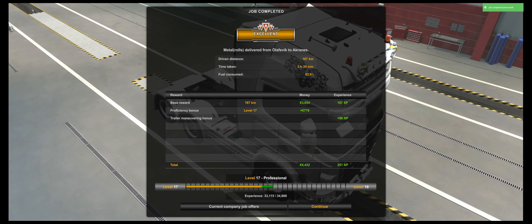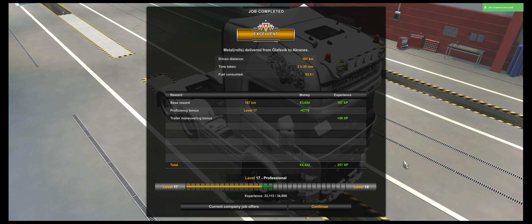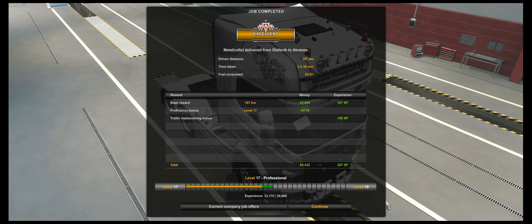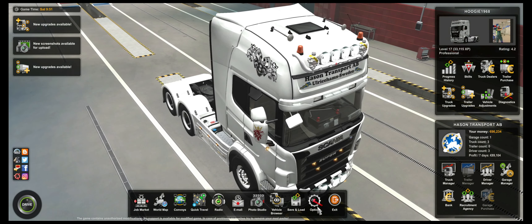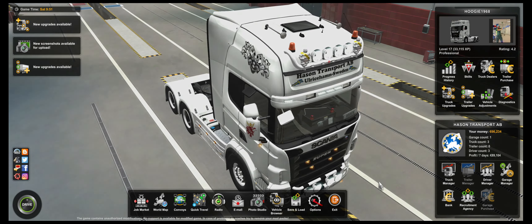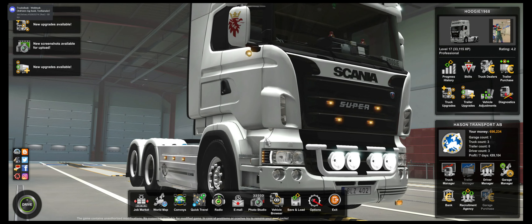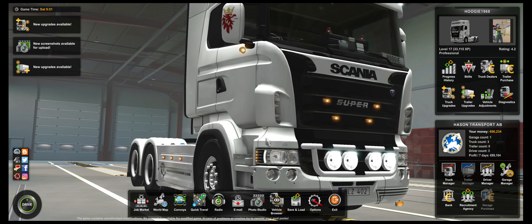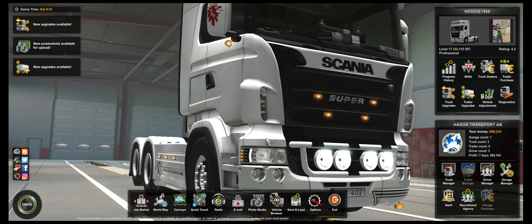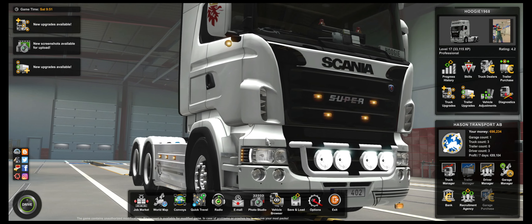You see the Icelandic license plate on the trailer — time to disconnect and collect the money. 167 kilometers it was, and we earned 4,432 euros. Not much, but it was actually not a very long journey either, so I couldn't count on any big paycheck. My friends, thank you for coming with me from Olafsvik to Akranes here. I hope that you enjoyed the ride.